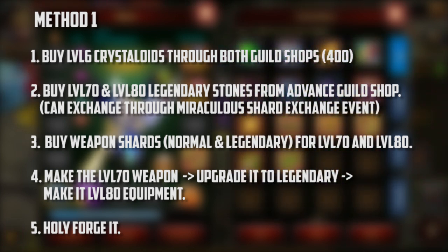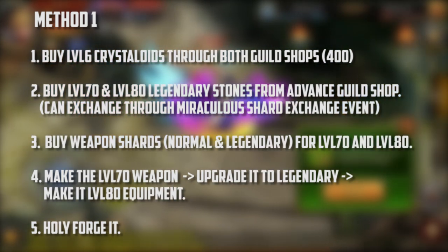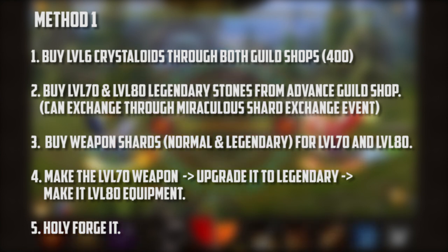Third, buy weapon shards — normal and legendary — for level 70 and level 80. Then make the level 70 weapon, max enchant it, upgrade it to legendary, max enchant it again, then make it level 80 equipment. That's it — you just have to holy folk it. That's how method one works.